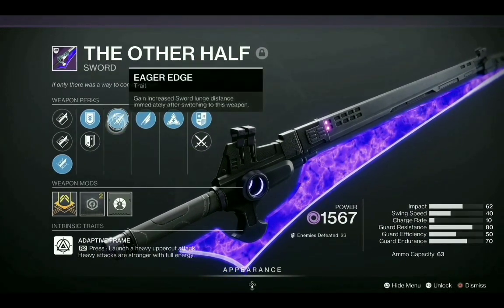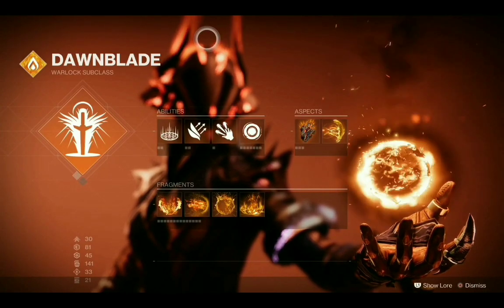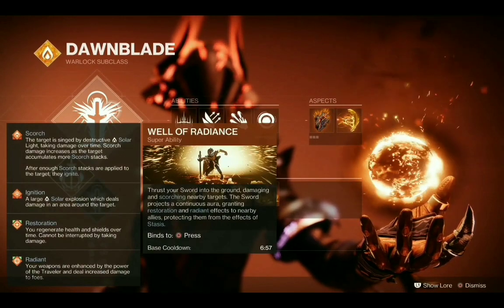First thing we need is a sword with Eager's Edge. The second thing is that we need to be on the Dawn Blade subclass with the Well of Radiance Super equipped.